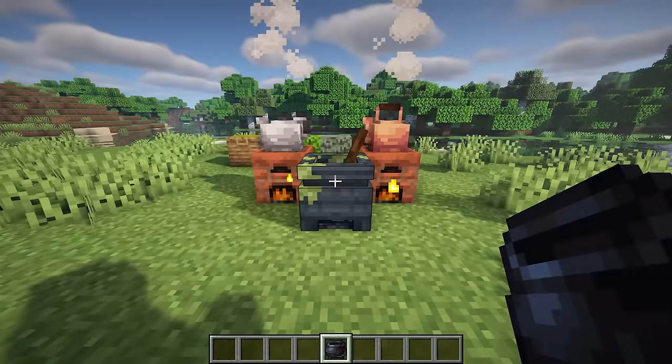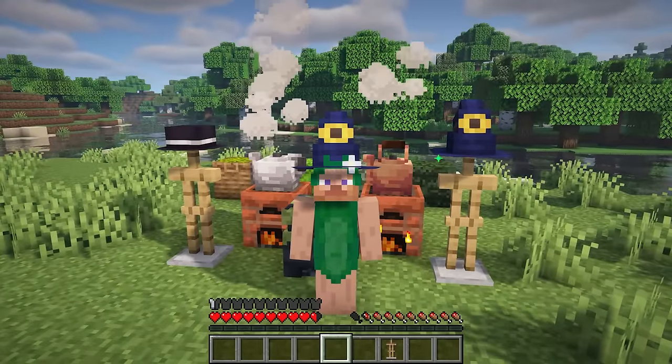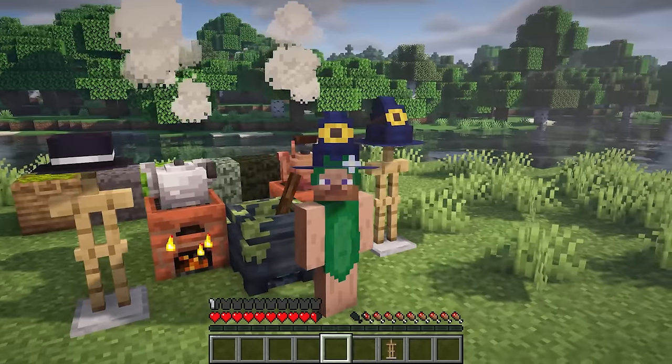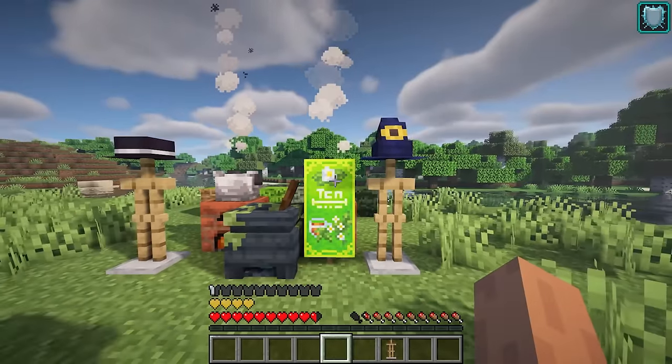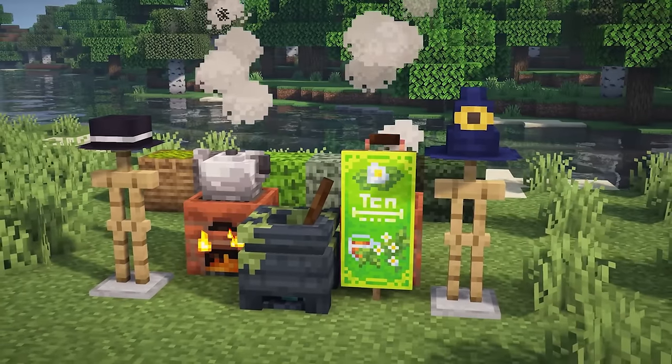There is also the option to create potions, and a brewing cauldron is required. Potions come in vials and have long-lasting strengthening effects. Additionally, to brew with style, there are various hats inspired by witches and wizards. Finally, Herbal Brew's banner is a reward for crafting all tea variants, which grants absorption in a radius of eight blocks.